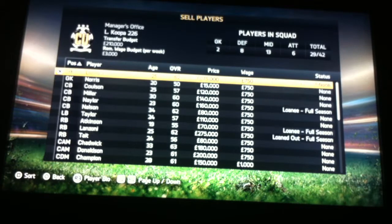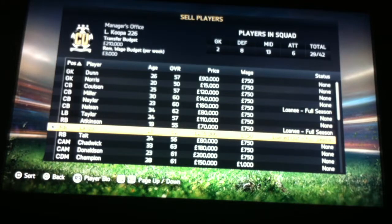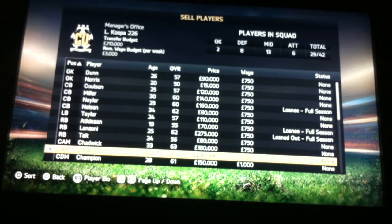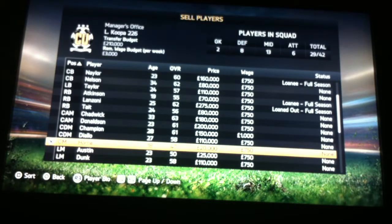So the goalkeeper — we need a backup goalkeeper. We have three right backs. Should we call him back? Nine thousand — nah, it's not worth it. We only have five centre mids and we don't need three left mids.